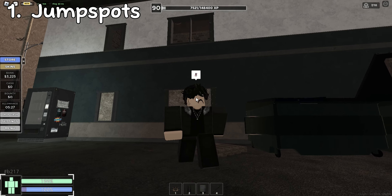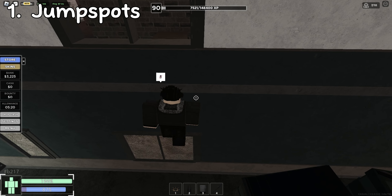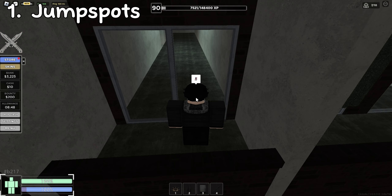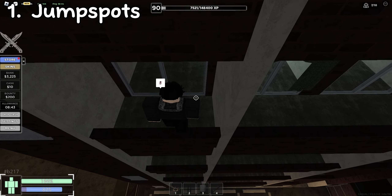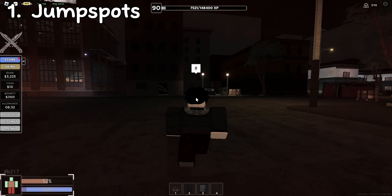If you want to get into Motel faster to loot the safes and stuff, get on top of this green trash bin, go to the window, hug the wall, and jump up. There we go. If you want to get down Tower faster but don't feel like taking the stairs, you can go on these edges right here — just fall down. You can do that from the top of Tower as well, it's just a little bit harder.